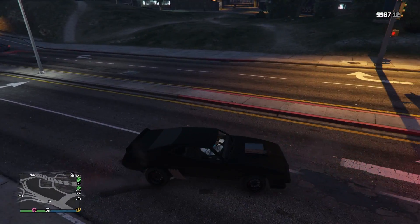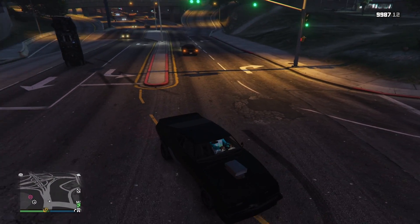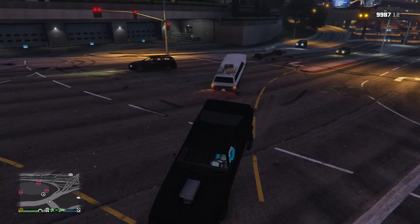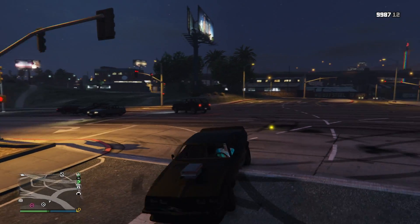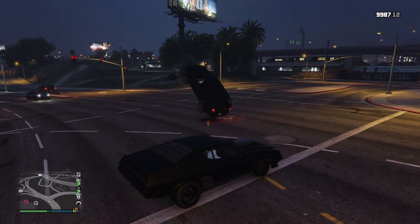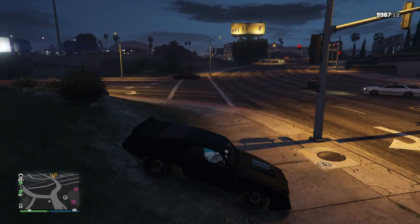Whether you're using this in the Arena War mode or in free roam, this thing will destroy NPCs because they don't know how to react to it, and it'll definitely throw cops off your tail as well. It'll also impact other players since they'll likely be traveling at faster speeds, giving it a much greater impact. That is the Kinetic Mine — tons of fun as it just throws things into the air.